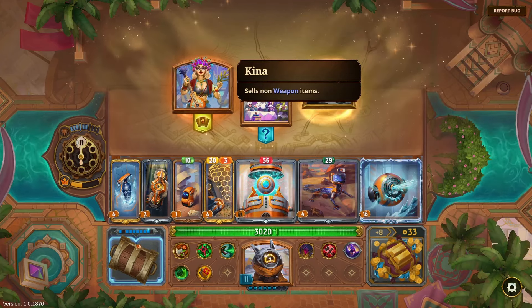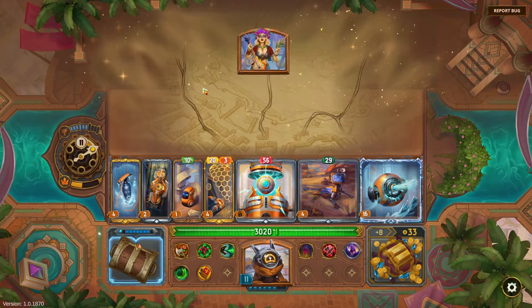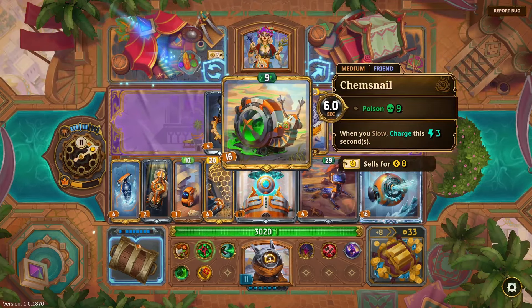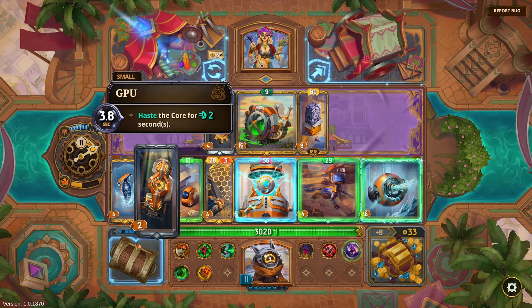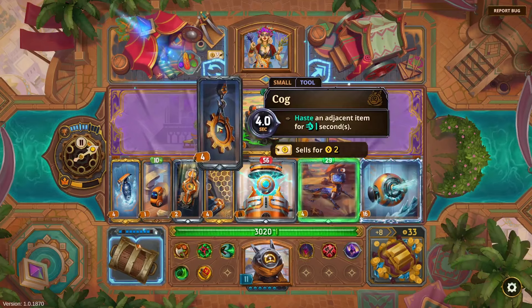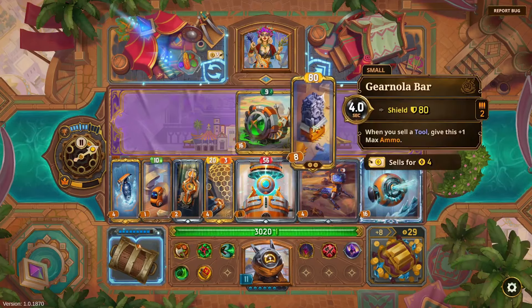That's win number six. I do wonder if you get a slightly easier pull your first game with a hero — it's one way to design a game. Get a tool or sell non-weapons — let's take a look at non-weapons. Here's the Snail, but I'm done with the Snail unfortunately. 'Haste an adjacent item' — that seems good — hasting Coolant and Aiden seems like an upgrade over the Induction Aegis.